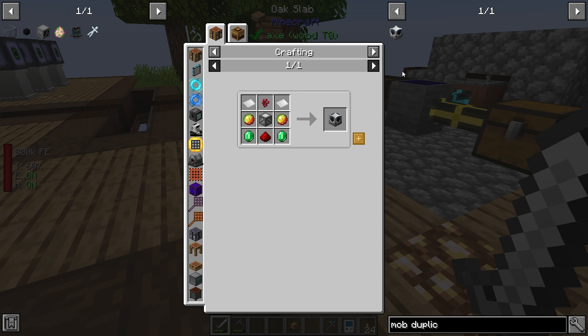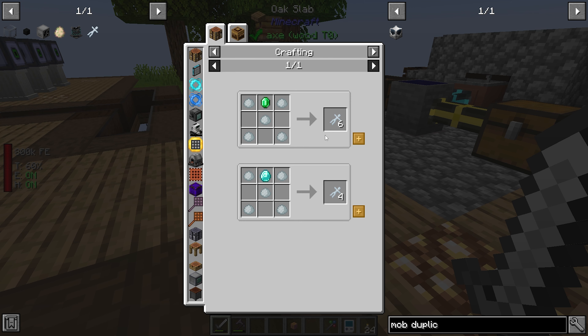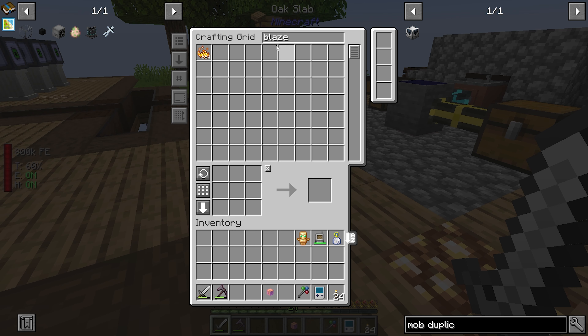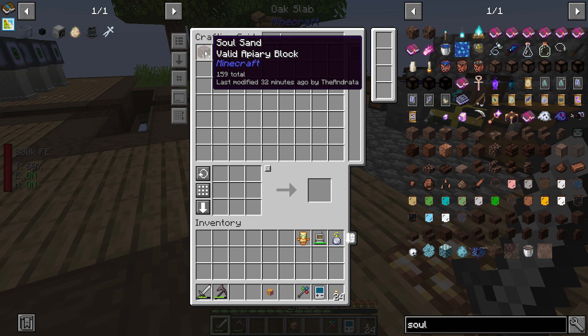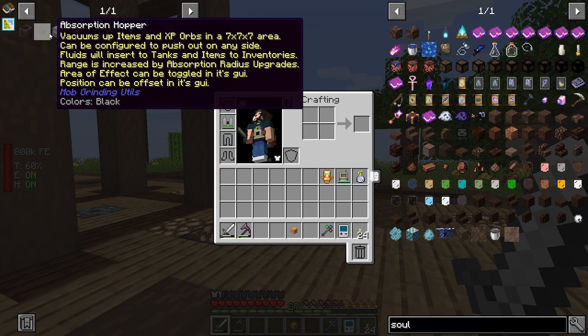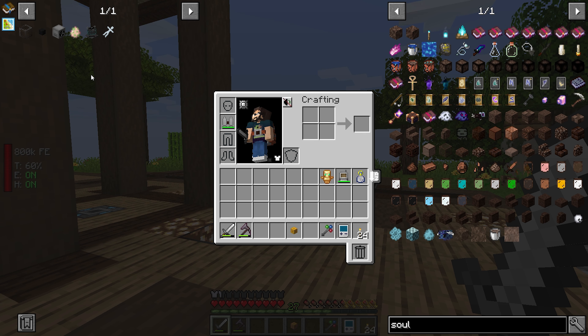Also, soul sand is something we're going to need to start getting sieved. If we need blazes we can get them here, but I want to get a regular mob farm set up so we can start spawning regular enemies. We're going to go to the nether and test - in Enigmatica 6 you are able to use cardboard on spawners. We'll see if that's possible in this pack, because if so we can just grab a blaze spawner and put it into our mob farm.